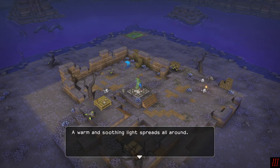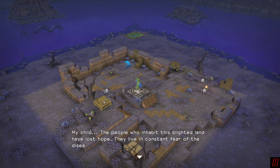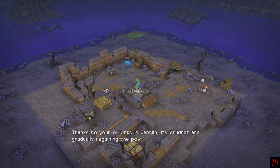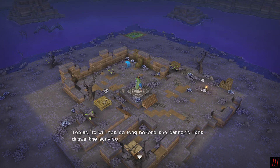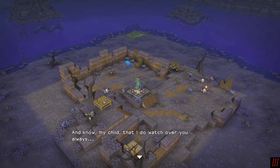A warm and soothing light spreads all around. My child, the people who inhabit this blighted land have lost hope. They live in constant fear of the disease that stalks all who live here. Thanks to your efforts in Cantlin, my children are gradually regaining the power to build. However, the men and women of Rimuldar have not the strength to resist this epidemic and have all but surrendered to sickness. Tobias, my child, it will not be long before the banner's light draws the survivors to this place. You must build a new town here and purify this polluted land. Do what you must to eradicate the blight by which it has been gripped. And know, my child, that I do watch over you always.